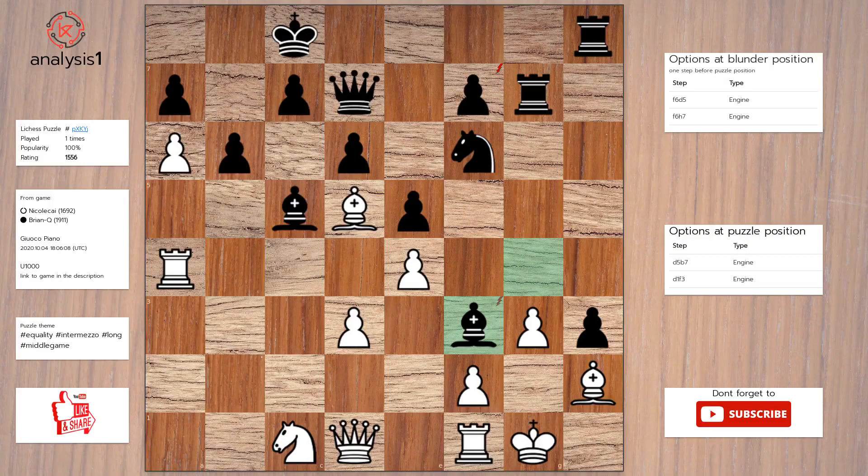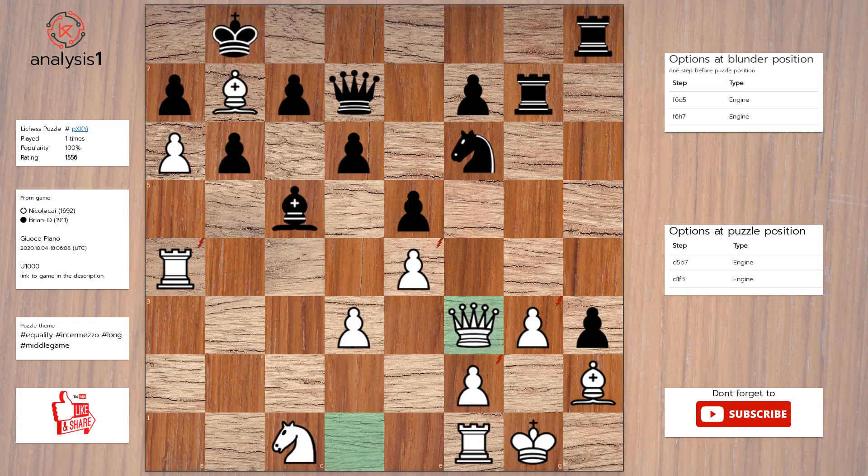Next puzzle. Threats in this position are: Bishop takes pawn, Queen takes bishop. Checks in puzzle position are: Bishop to b7 check. Solution to the puzzle is: Bishop to b7 check, King to b8, Queen takes bishop, Queen takes rook, Queen takes knight.